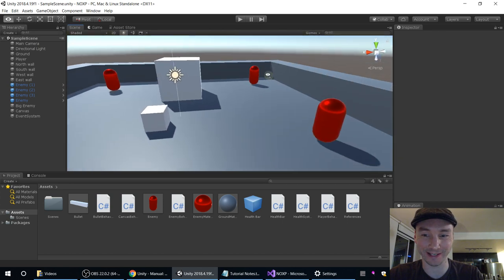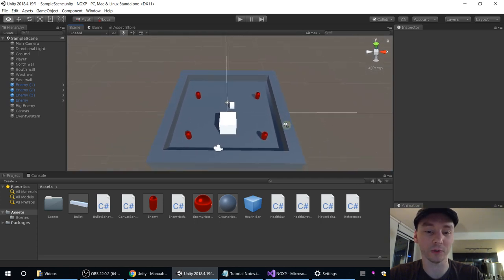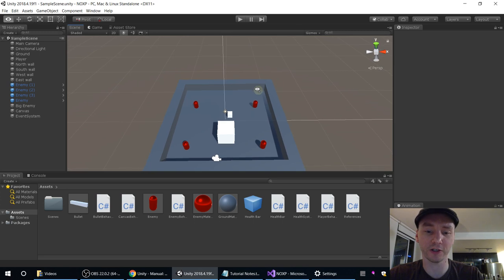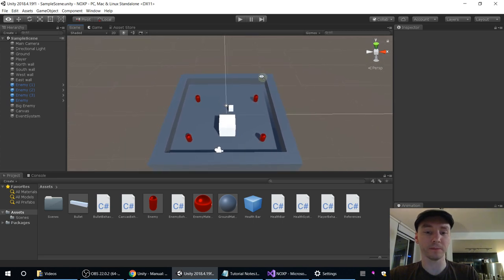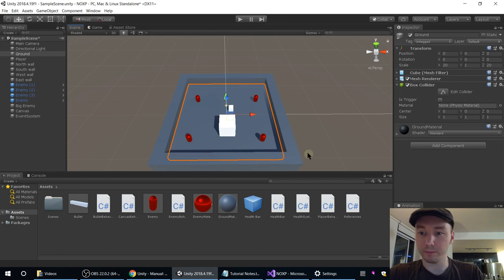Our level is absurdly small, so I think our first thing to do is to make it bigger. Like we did in the first place, I'm going to get the scene camera to a place where I want it and then set the game camera to match it. I'm paying attention to the axes up here — I want Z to be pointing away from us because that's our forwards direction. If the camera's up here, we can make a much bigger level and it's still pretty clear what's going on. So I select the main camera and do Game Object > Align With View. We should find the game view now looks just like our scene view, which means we can make the floor much bigger.